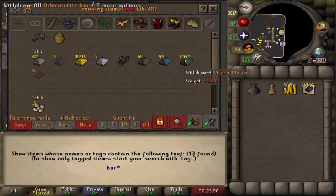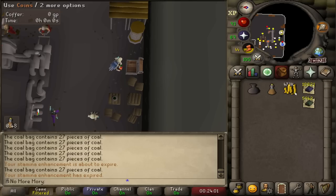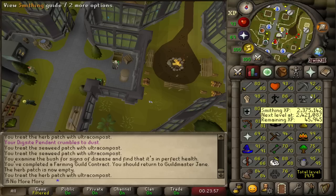I have 10,800 mithril bars and 5,942 Addy bars. The gold bars are also there, but I don't really care about them right now. I'm going to get ready for Giant's Foundry now. I haven't actually done it — I've just looked at the math on the wiki, and this approximates out to like 6 to 7 million experience and 12 million cash. I got up to 81 smithing from that.